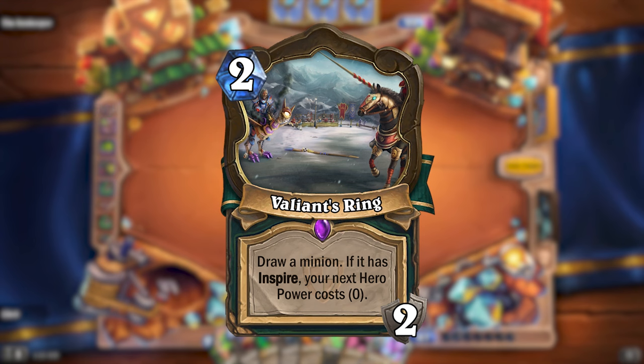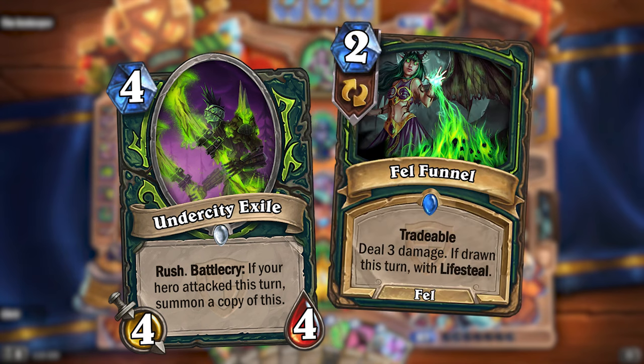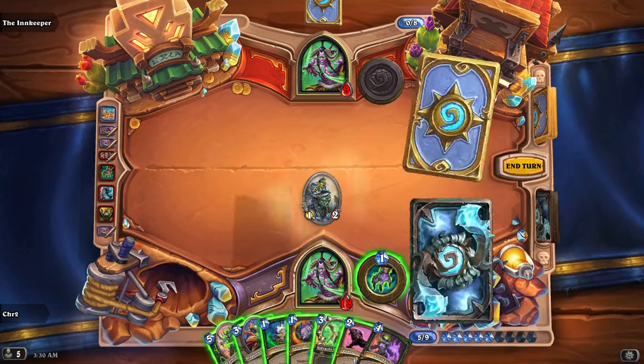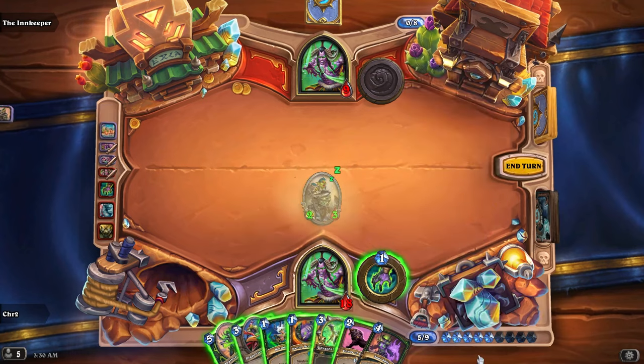Due to the random nature of these cards, I also imagine Demon Hunter would get some more generic cards, such as Undercity Exile and Fel Funnel. The Grand Tournament also introduced the Joust mechanic. If you forgot, this mechanic would reveal a minion from each deck, and if yours costs more, you would gain a bonus. Of course Demon Hunter would also get a Joust card.